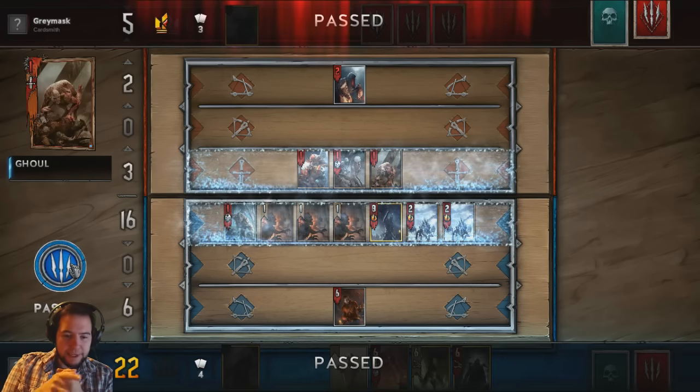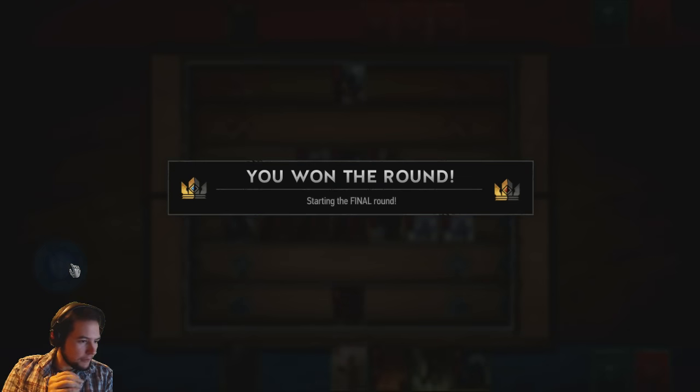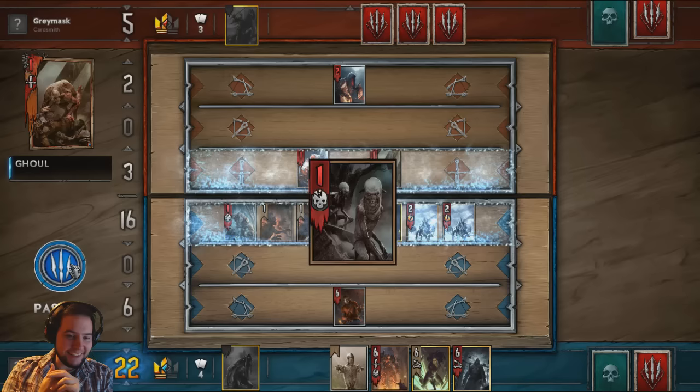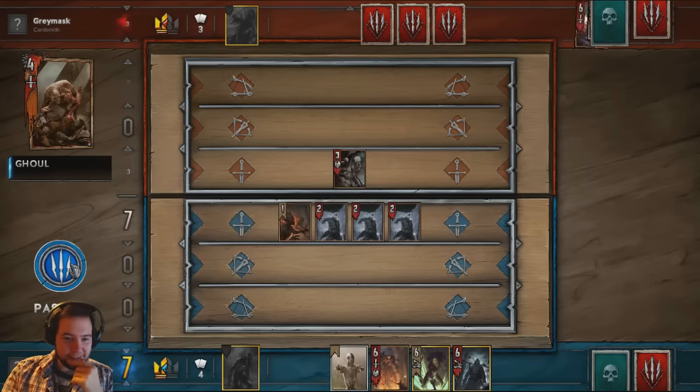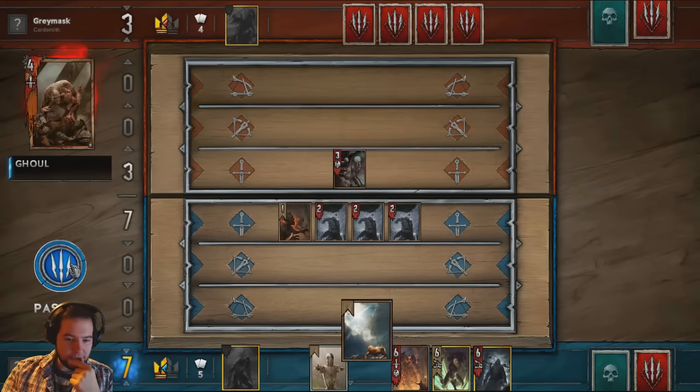We can get that Ghoul to produce some babies with the Decoy. You can steal Vranback or a good card.